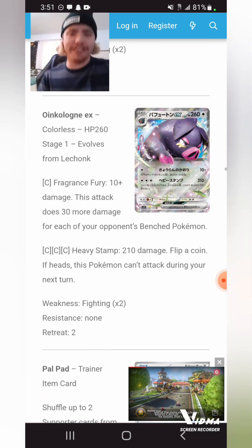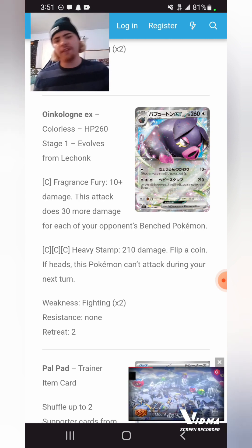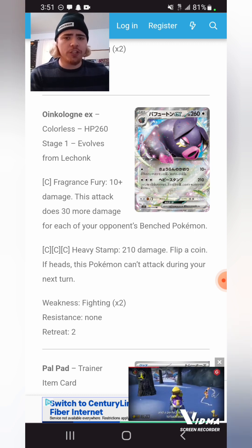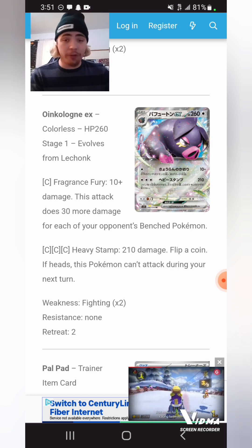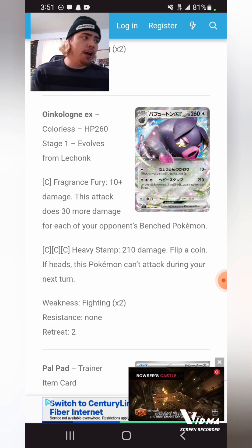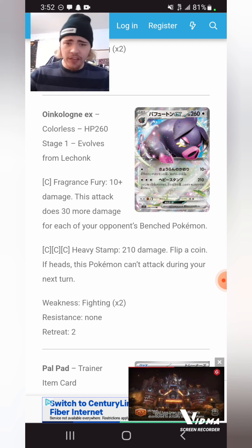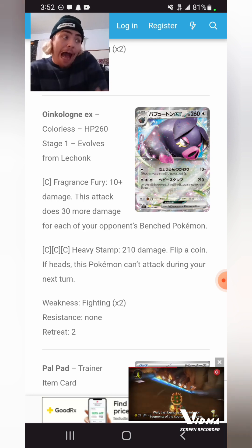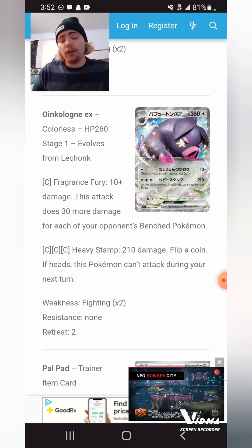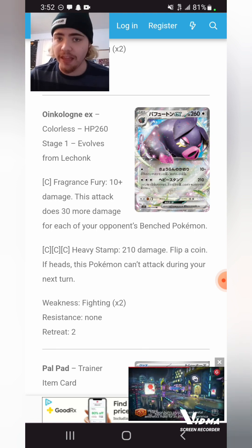Oinkcologne EX — I've seen quite a few people talk about whether it's good or bad. For a single Colorless it's 10 plus 30 for each of your opponent's bench Pokemon, and for three Colorless it's 200, or flip a coin — if Heads that Pokemon can't attack next turn. I thought this card was pretty bad, but the sheer factor of having V-Guard Energy, Ditto to prevent weakness, Charon's Care, and Cheryl — all the healing options — with 260 HP on a Stage 1 is pretty insane. We do lose access to Powerful Colorless Energy. Will it see competitive play? I don't know — maybe the format's too fast for it. But V-Guard Energy plus Radiant Gardevoir makes it effectively 310 HP, so it could be a very interesting card moving forward into post-rotation.